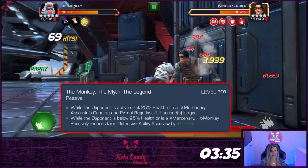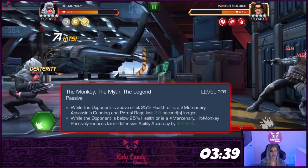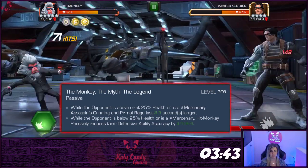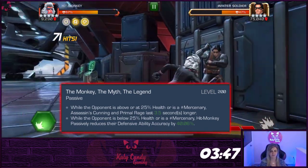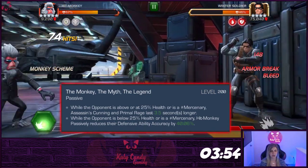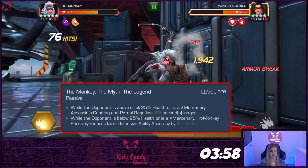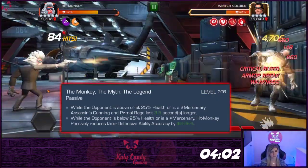His signature ability is nice but not needed. While the opponent is above 25% health or is a #Mercenary, Primal Rage and Assassin's Cunning will last between 0.5 and 3.5 seconds longer, so at Sig 200 they will be active for 11.5 seconds if activated from Monkey Scheme, or up to 18.5 seconds if activated by your opponent evading. If Hitmonkey is awakened, he will also reduce defensive ability accuracy by 10-40% while the opponent is below 25% health or is tagged a #Mercenary.